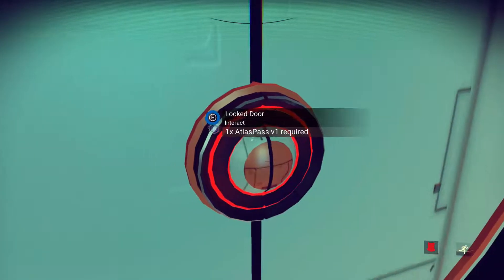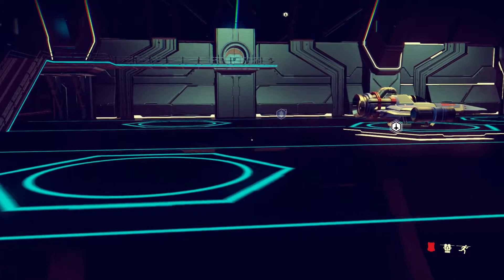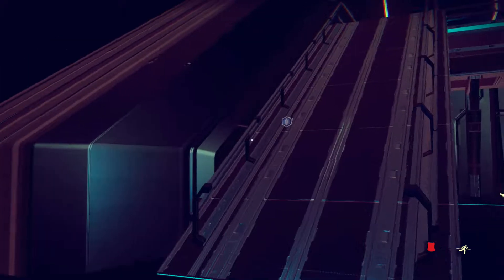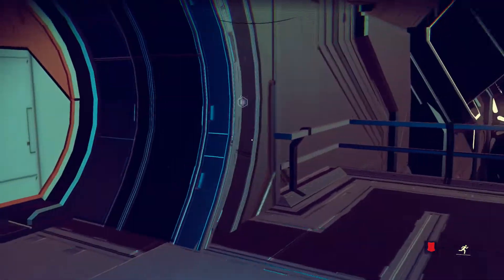Arriving at the space station. In 5, 4, 3, 2, 1. Hey, we're here! It takes over for me. Good. Otherwise I was gonna say holy heck, I'm gonna end up being annihilated by not being able to control my spaceship in here.